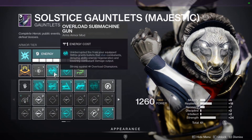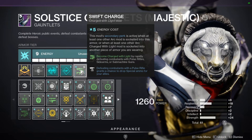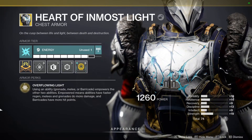On my arms: a minor Resilience mod, Overload SMG, and SMG Loader — both cost one, which is perfect. We're also using Swift Charge — become Charged with Light by rapidly defeating combatants with pulse rifles, sidearms, or SMGs. The secondary perk grants allies a chance to get special ammo from pulse rifle kills, which is a nice little bonus to keep in mind for the future.